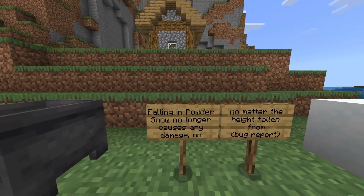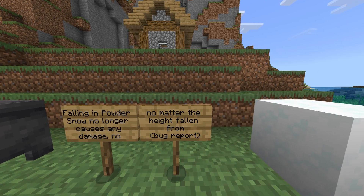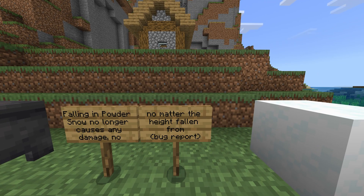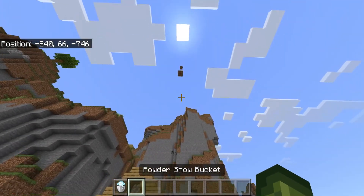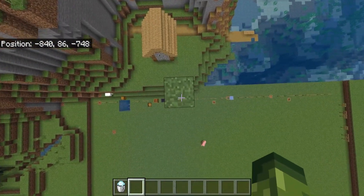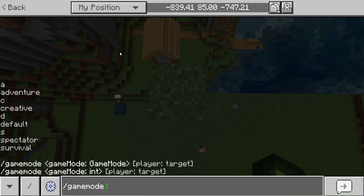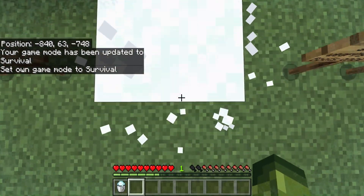Falling in powdered snow no longer causes any damage, no matter the height fallen from. There's a bug report — it hasn't been an issue for very long, but basically you took damage when falling in the snow. I'm going to go all the way up here, change my game mode, break this, and you'll notice I don't take any damage.